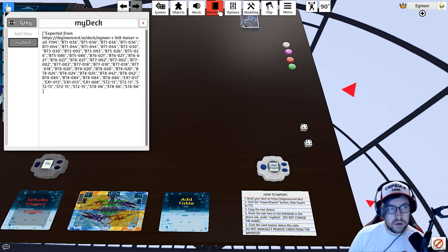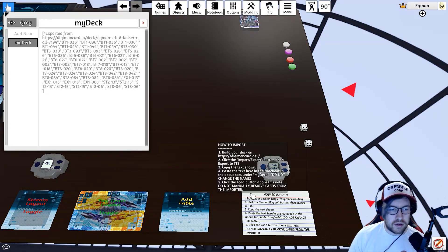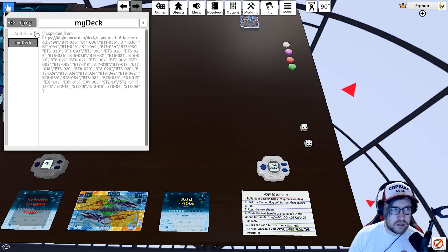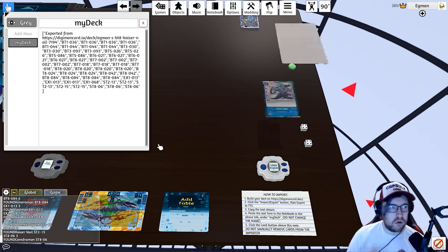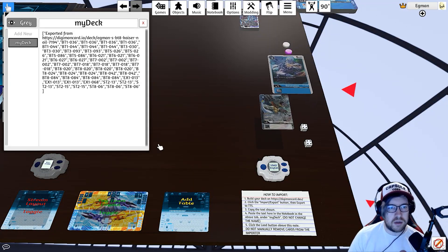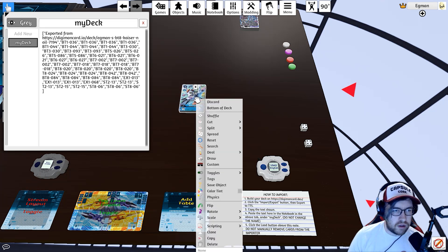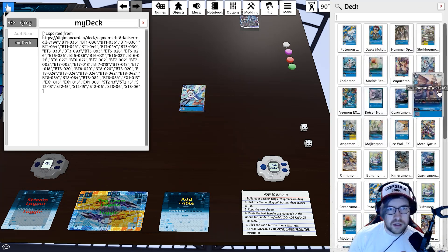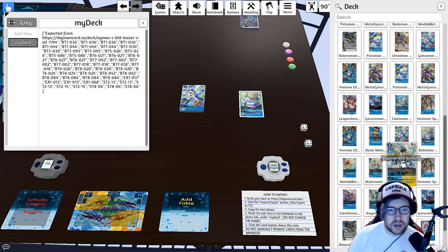Once you have your deck list array copied, go to the Notebook in the simulator and paste it in. There are also instructions in the bottom right. Then hit the Import Deck button and it will go through the entire card pool and manually build the list you gave it. It takes a little bit of time, and if someone else is on the server while you're importing it may lag or kick you out, but eventually you'll get your full list.